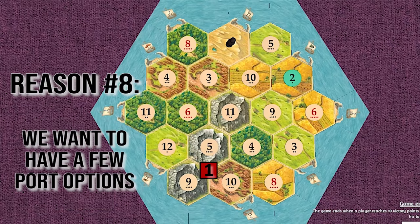Reason number eight: we want to have options for ports. The 9-5-10 can lead to the 3-1 port on the brick or to the wood port on the 9-12. The second player on the 6-5-11 might have trouble getting a port if they don't choose a coastal spot. Ports are critical to winning the game because as you progress, opponents will be less likely to trade with you, so you'll need to trade with the bank. The 9-5-10 gives you two port options, and if you get a road building card, you can potentially reach both ports.